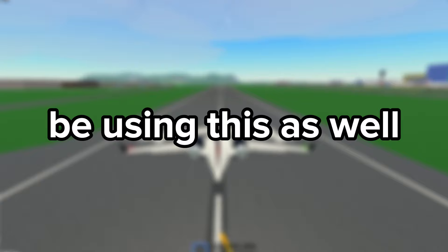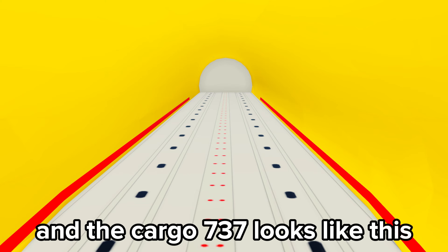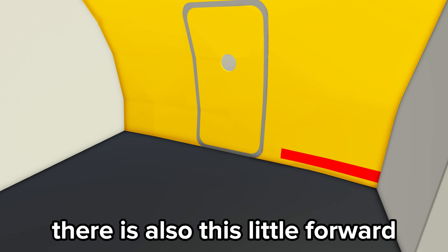The passenger 737 has 60 seats and looks like this. The cargo 737 looks like this and all the space is for cargo. There is also a little forward section near the cockpit — I actually thought the cargo area and cockpit would be connected but it seems they are two separate parts.